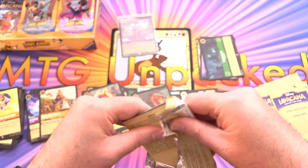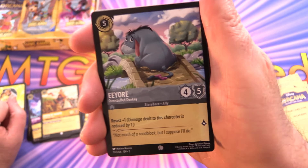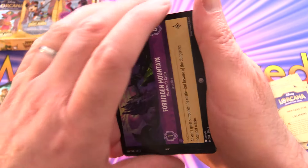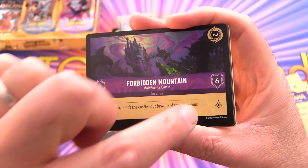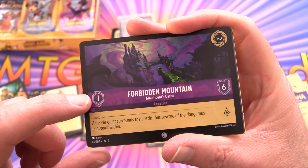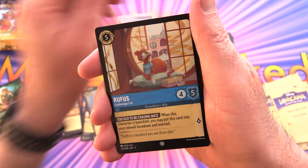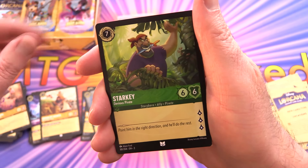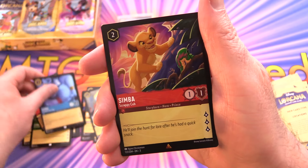Stay tuned — we'll have a ton of Lorcana this weekend getting into the Illumineer's Trove gift box and the starter decks. Next pack: Eeyore, Stitch, Milo Thatch, and a new location — Forbidden Mountain. You get lore every turn when the location is out, and I think the number shown is the ink cost to move a character there — correct me if I'm wrong. Also Rufus, Mr. Snoops, and Starkey for the uncommons, plus Sumerian Talisman and Genie.